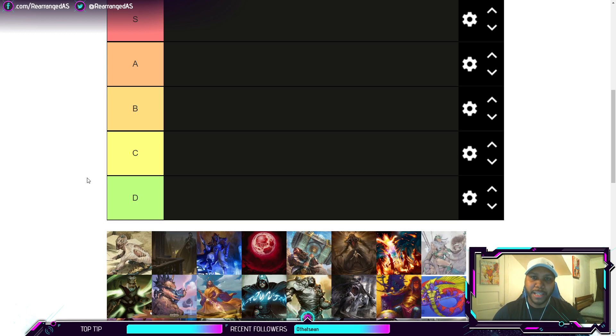No surprise here — the first S-tier deck is going to be an Uro deck, but this time combined with Omnath. This is honestly the best deck by far and I don't see that changing without a ban. It has great tools to combat almost everything in the format: counterspells, a strong win condition in Field of the Dead, Uro as an even better win condition, and Omnath to cheat on mana.